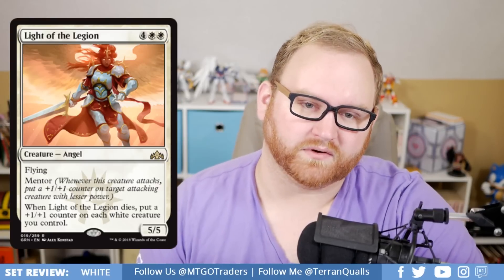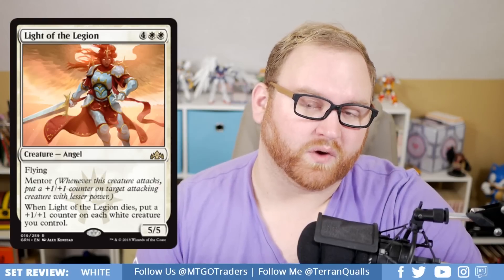Light of the Legion is a six-mana 5/5 rare Angel with Flying and Mentor. When it dies, put a +1/+1 counter on each white creature you control. A White Weenie bomb in standard and a great bomb in draft and sealed — if you pick this in any pack, you want it. It makes your board state larger when it dies and pumps something up with Mentor when it attacks. At six mana it's hitting for a quarter of your opponent's life total each turn. Probably sees Commander play in an Angel deck. The art and Boros watermark suggest it might have been multicolored, but as a mono-white card it's great.